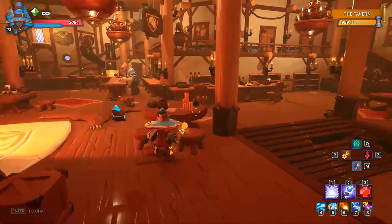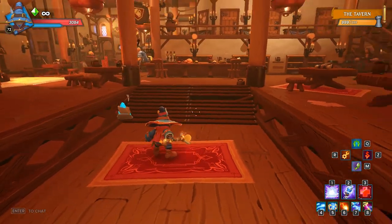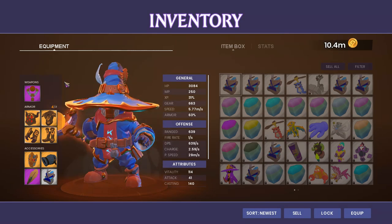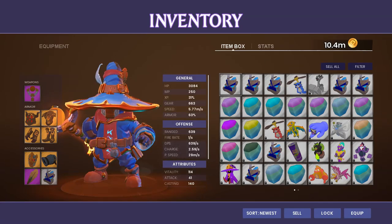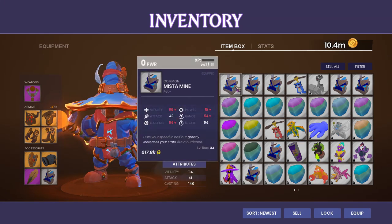There are going to be some balance updates for pets coming really, really soon, so I'm not going to go into specific details for each pet. However, as a general rule, you're going to want to look out for two pets generally, and that would be the Mist of Mine Rock Pet and the Propeller Cat. So you're going to want to keep an eye out for those two pets.